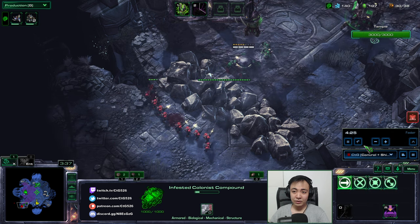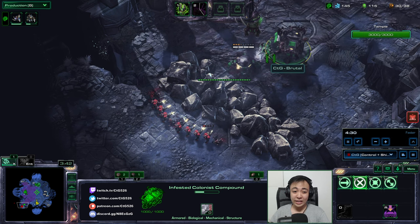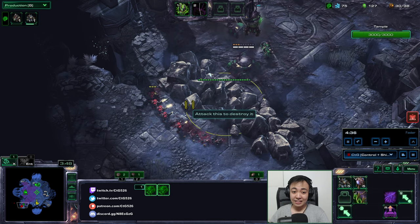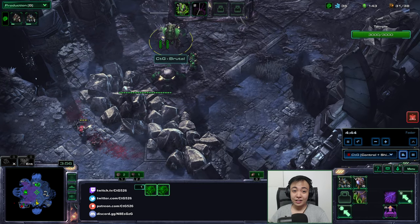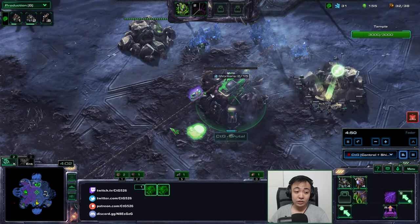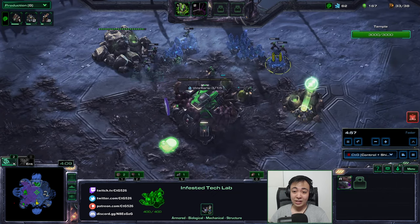I've uprooted my infested colonist compound earlier and rooted it next to here so that the infested will have a faster rally. I've shift-clicked — you can actually micro the infested. Most people don't need to, but if you're going to be soloing level one on this map, you've got to pull out all the stops.